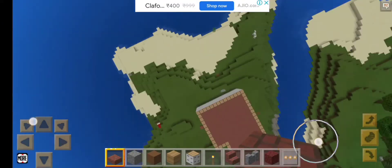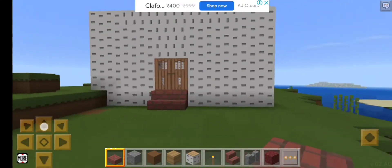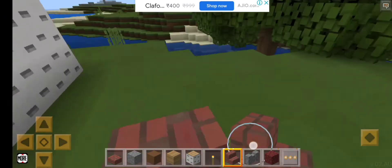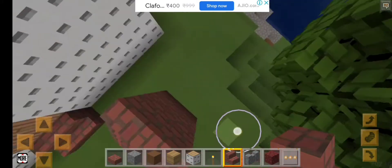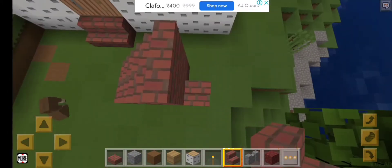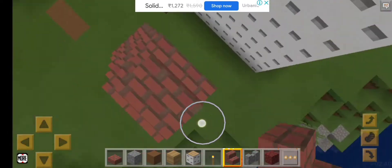You're gonna have to make it like this over here — drop down. Now let's make some stairs up to the roof. You're gonna have to make it like this. Oops, I made a lot of mistakes.